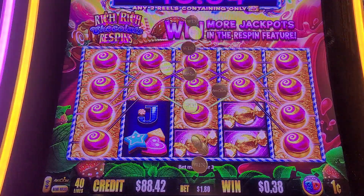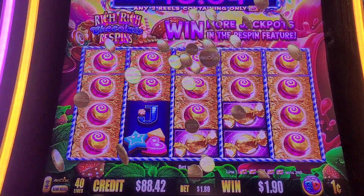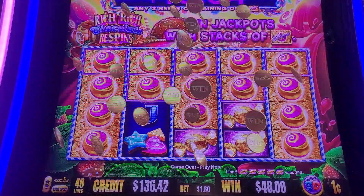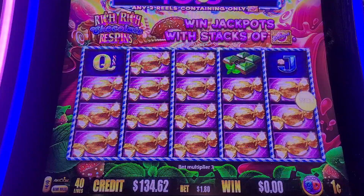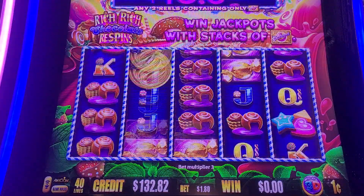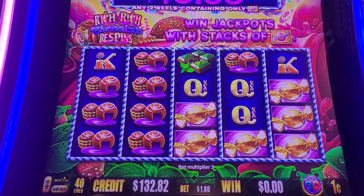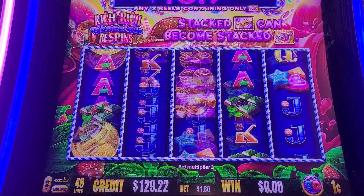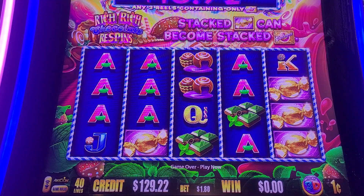I wonder what the premium in this one is — maybe these are better on this one. Normally I'll get corn showers on that symbol on the original. 48 bucks — that was actually way better on this version than the original. Because on the original version, if you get what looks like a little gummy bear — those little guys — that's the premium.